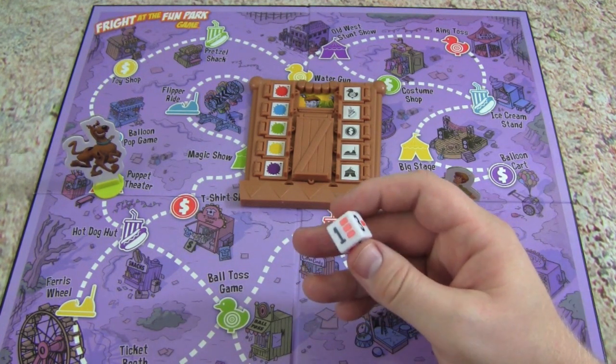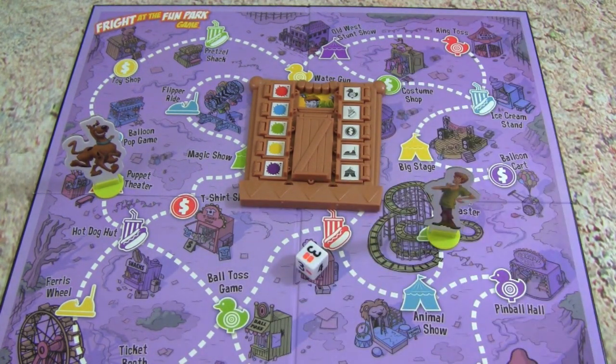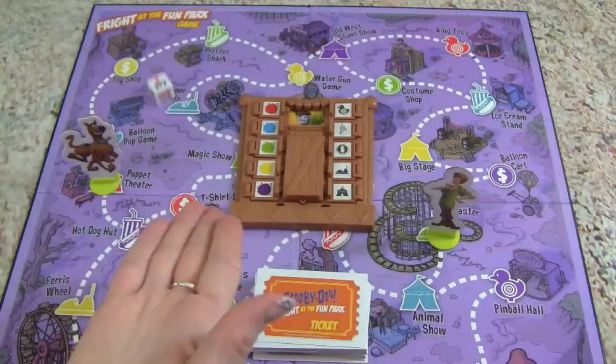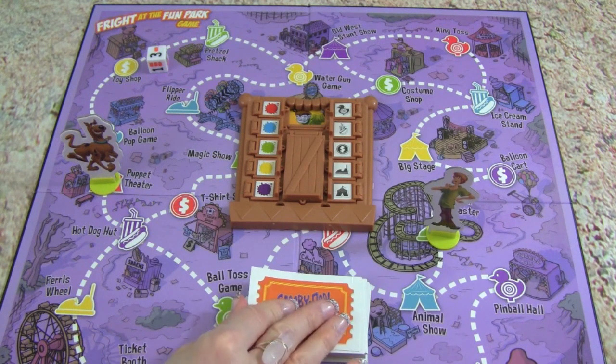We have ticket cards, and the way our die works is we'll move the amount of spaces on there. But if there is a ticket - the orange is the ticket - so we can take two tickets. Or on this one we could move one space or take three tickets. One thing that's pretty neat, you don't even have to move at all. You can move up to the number of spaces you roll - so if you roll three, you can move two, one, or however many you want. Whitney, roll it out! We got three with one ticket - so take your ticket.